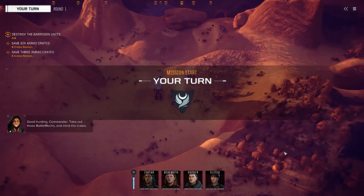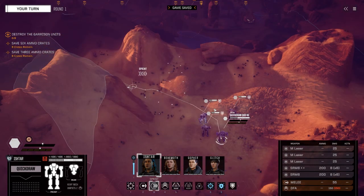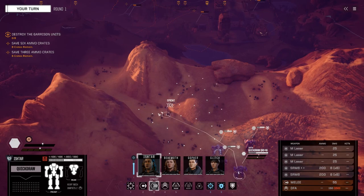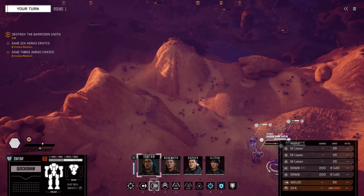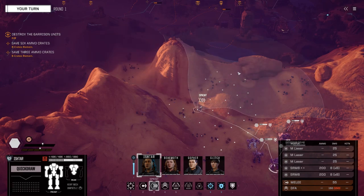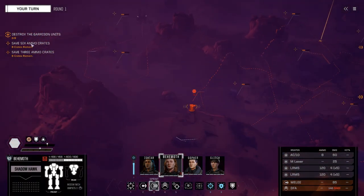Basically this map is full of red barrels — munitions crates — but you want to preserve them because if you don't, you won't get the bonus payout. There are also trucks that will spawn up here that we need to get to pretty quickly. You can blow up some of them — I think you get two free blow-ups before it starts costing you objective points. There are eight crates; you need to save six.